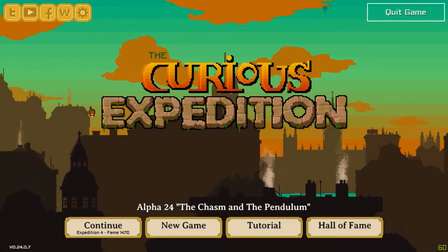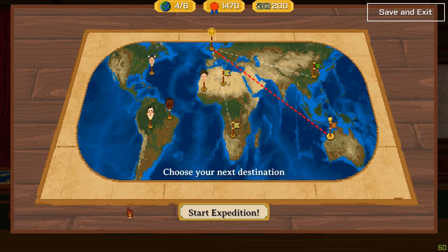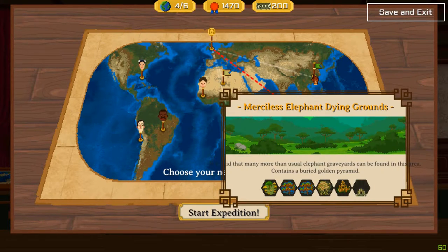Hi all and welcome back to the Curious Expedition. We're on Expedition 4 with Hootsie now. We're actually doing reasonably well. I'm sort of happy about that. We're gonna go for the Elephant Dying Grounds — it's a special.